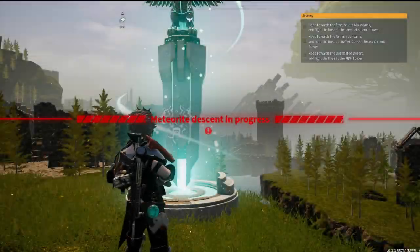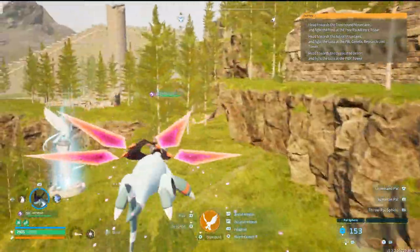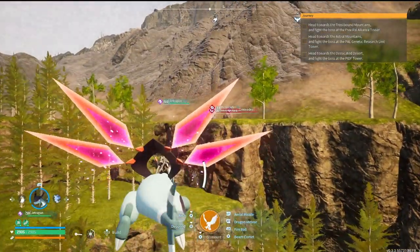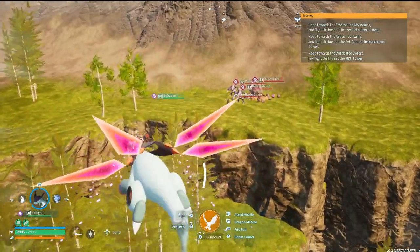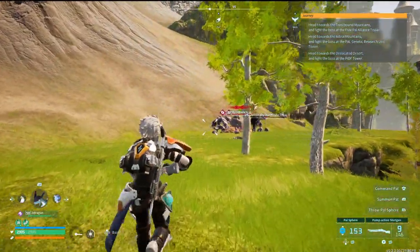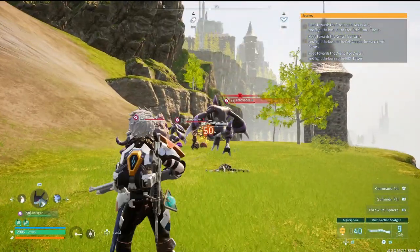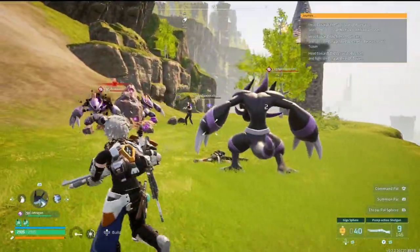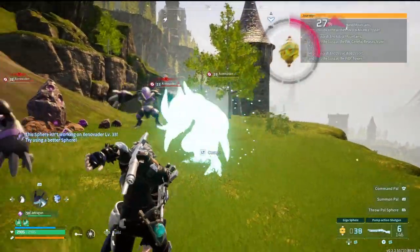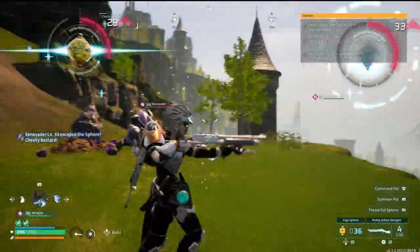So they nerfed it — we can't fast travel from anywhere. I just got a pop-up: 'Meteor descent in progress.' There's the meteorite — what the hell is that? I don't know what this is, all I know is I want one. Looks like some weird new thing has been added.